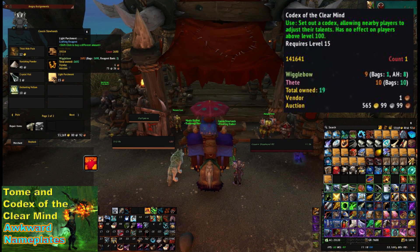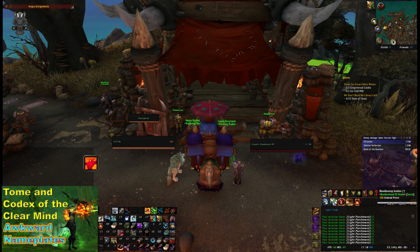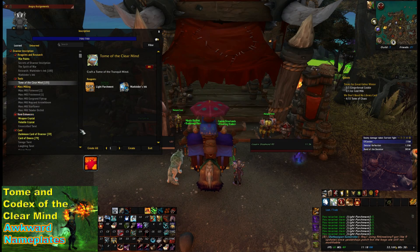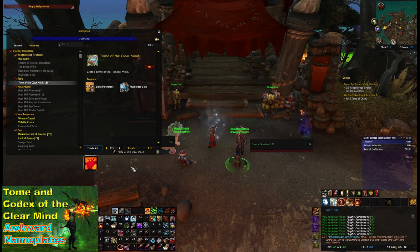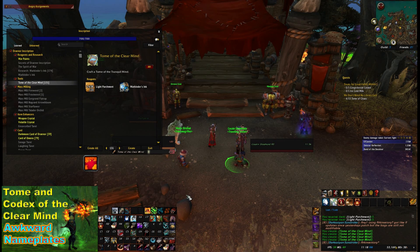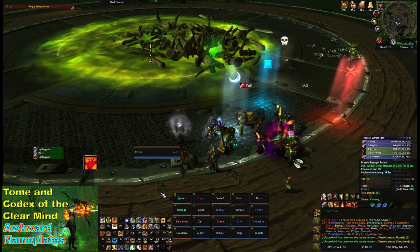Go do a dungeon, kill the last boss, and you should get the pattern. The same cost strategy applies - make a certain amount for your raid group, keep half, and put the other half on the auction house. That's worked well for me and overall I've actually made a slight profit, so it doesn't really cost anything.